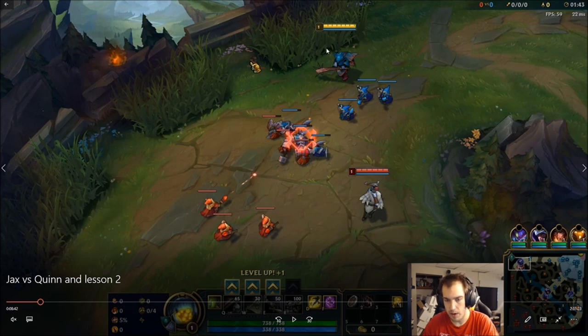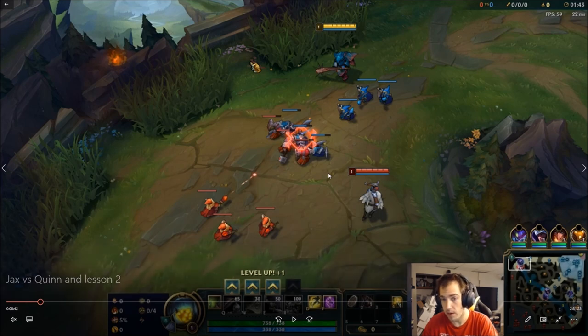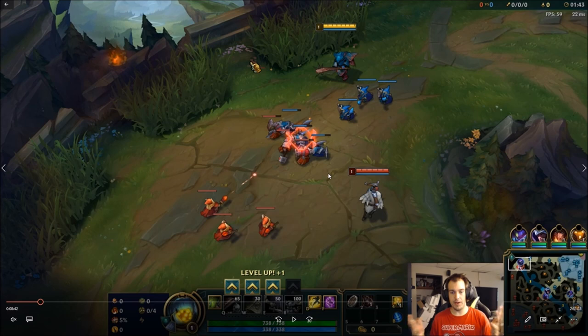So for example here, we're going to talk about Jax's jump Q versus Quinn's vault. The reason that this is such a difficult matchup is for pretty much every time you can jump, Quinn can vault and disengage you. And then you're left standing there like, 'oh no, what do I do besides running away?' Especially if Quinn takes Phase Rush, you can't catch her.